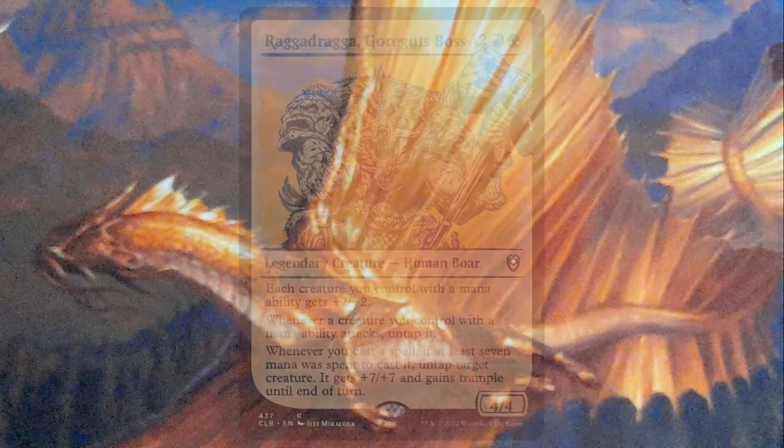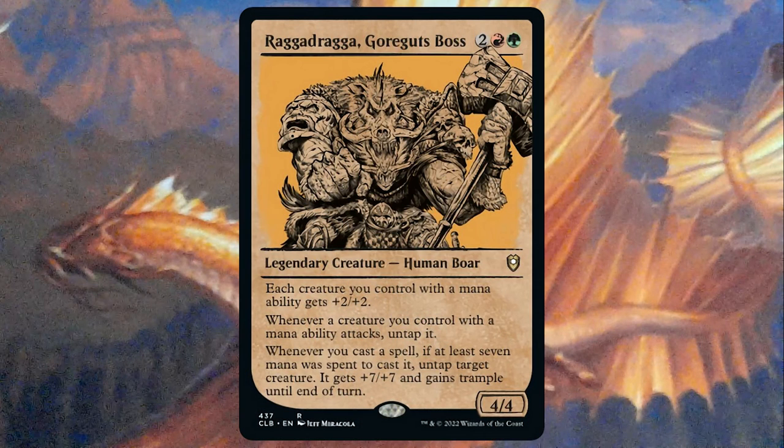First up, we have Raggadragga, Goregut's Boss. Raggadragga costs two, a red and a green, for a 4/4, with creatures with mana abilities getting plus 2/plus 2, and whenever a creature with a mana ability attacks, you untap it, basically giving them Vigilance.